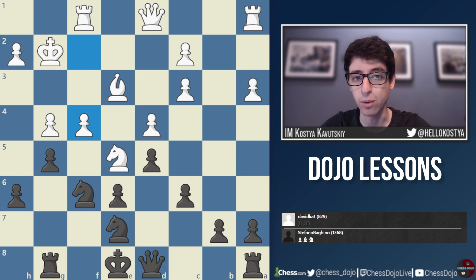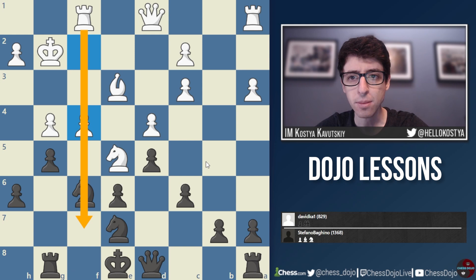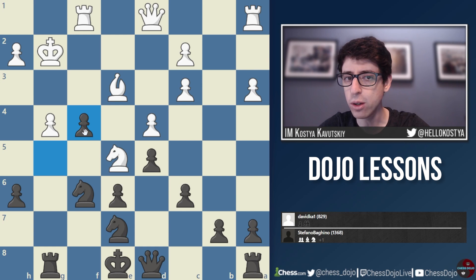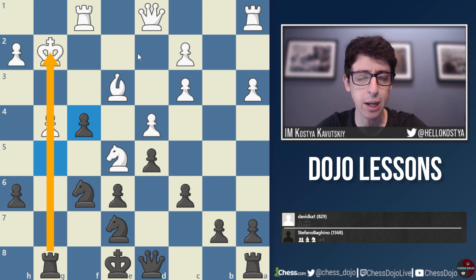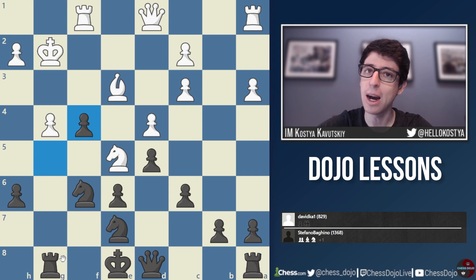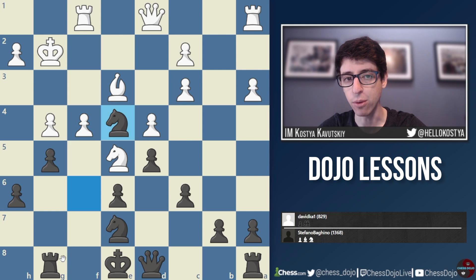White plays f4 — a very double-edged move that makes sense to open the f-file and attack black's king. Black plays knight e4. I think the best thing here would have been gxf4 — just opening the g-file, because one way or another the f-file will be open and black will be in trouble. At least by opening the g-file black can hope for some counter chances against white's king. Even though white can play rook takes f4 and is still doing very well, gxf4 was the move because we need to open the g-file for our rook and hope to castle queenside.